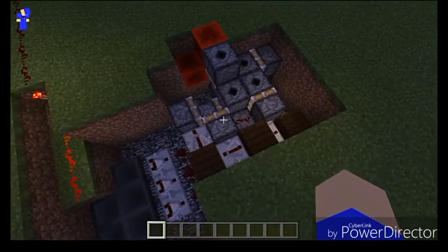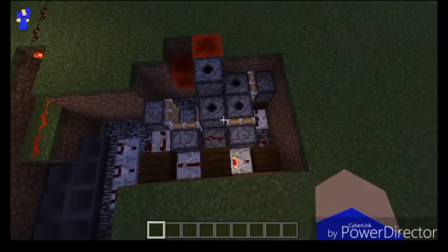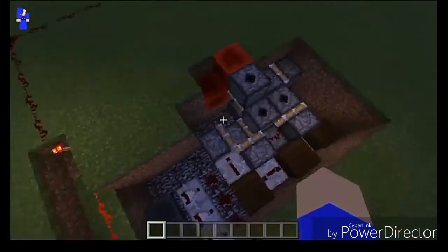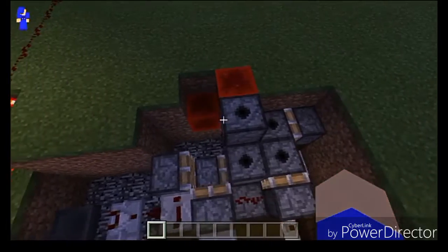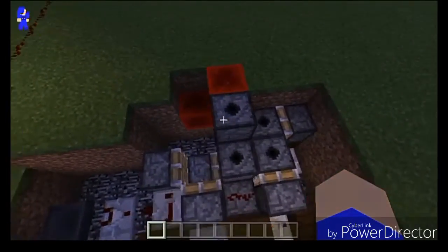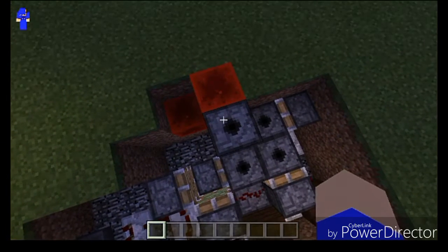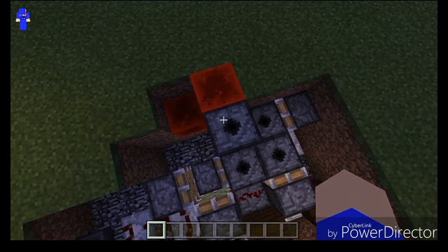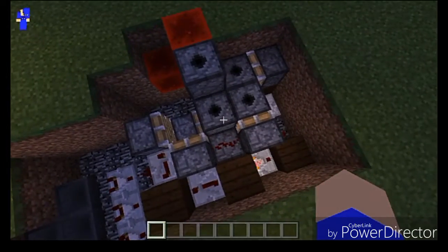So this is the machine right here. It's fairly familiar to those of you who have been on my channel for a long time. Basically what this is going to do is cycle these dispensers around and around in a circle. So basically this dispenser right here is going to go down, get pulled over here, and put back over here.